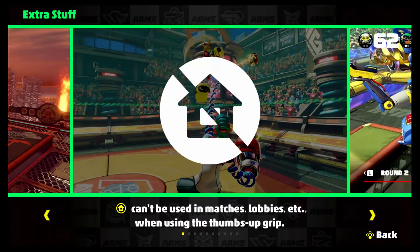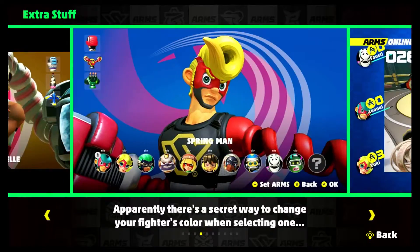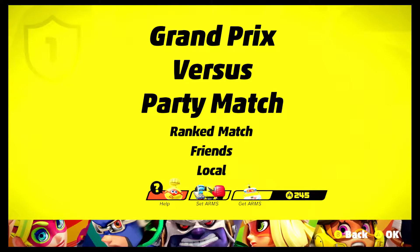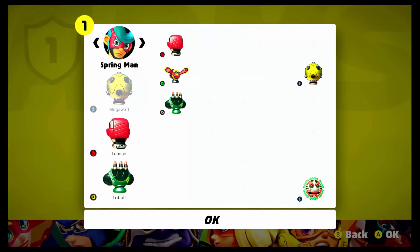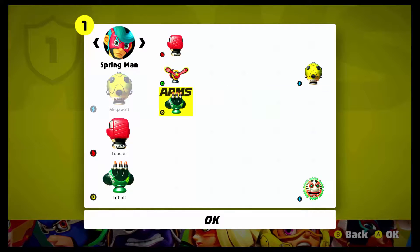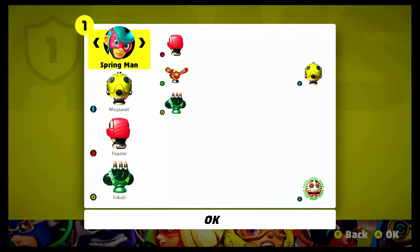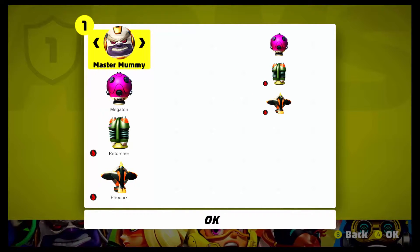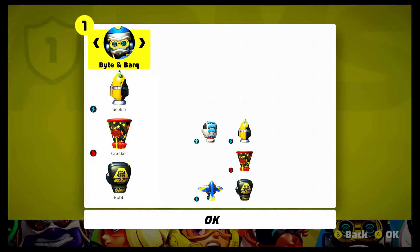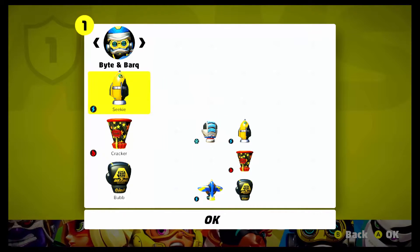Then we have extra stuff — like you can't press the home button in matches or lobbies. Also, in this game you can actually watch a replay of your matches, so that's pretty good. And here we have Set Arms — that's where you can choose what arms you want available for your fighter. You have light, medium, or heavy arms. These are the ones I have set at this moment: Megawatt, Toaster, and Tribal. But I can also see the ones set for Ribbon Girl, Ninjara, Master Mummy, and all the characters basically. You can switch between different arm loadouts.